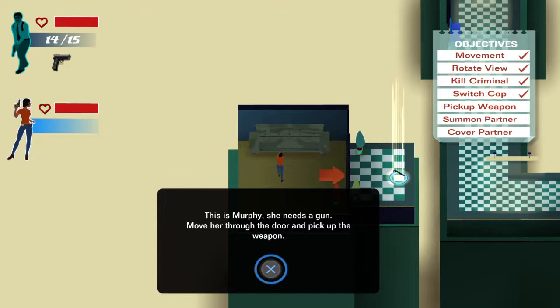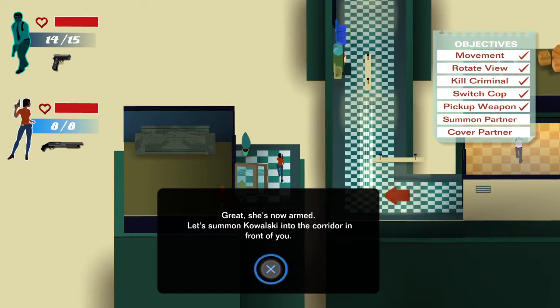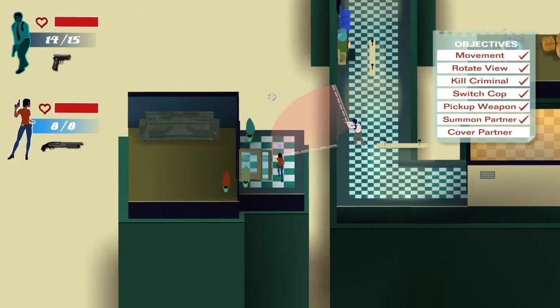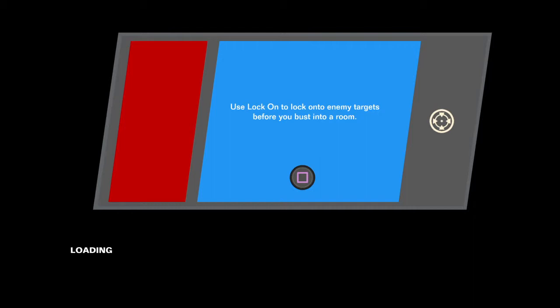Let's get ready to change cop — press triangle. We've got a lady cop, this is Murphy, she needs a gun. Move through the door and pick up the weapon — circle — objective complete. Great, she's now armed. Let's summon Kowalski into the corridor in front of you. Press X — objective complete. Good work, now get ready, they're coming. Take them out. Made pretty short work of that. Nice work detective, now go clean up LA.